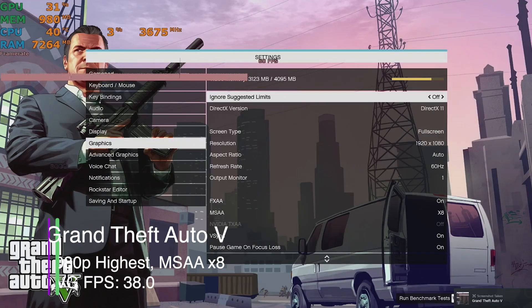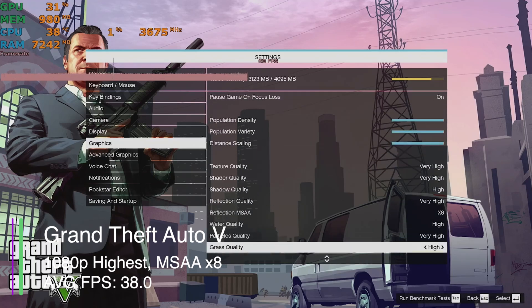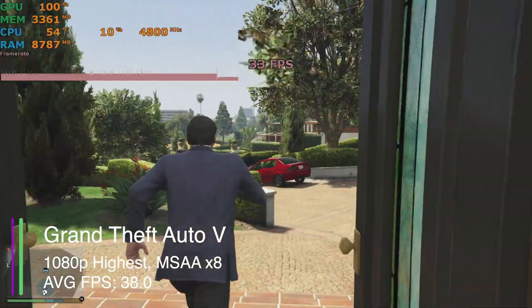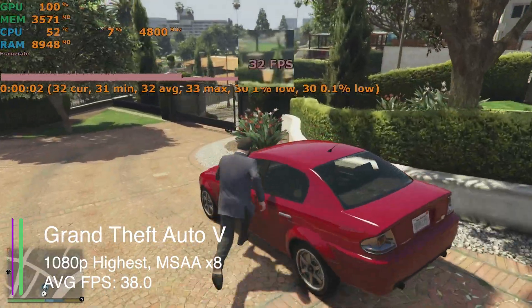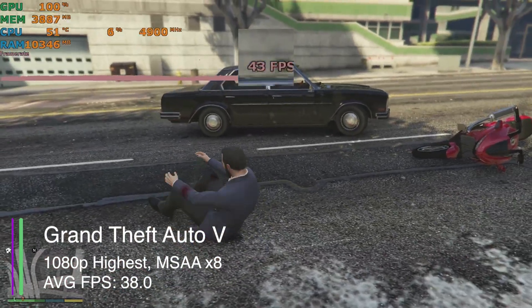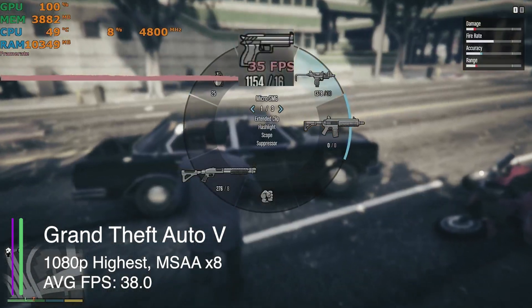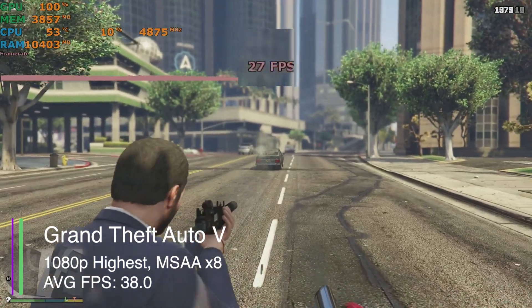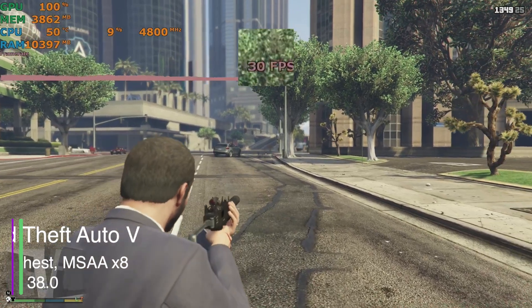Next we have GTA V — the classic. It's an older game but still great to play and performs quite well on older hardware. We ran this on the highest settings with 8x MSAA and got an average frame rate of 38 FPS, a minimum of 26.6, a maximum of 44.6, a 1% low of 28, and a 0.1% low of 24.4 — pretty decent considering 8x MSAA is enabled.